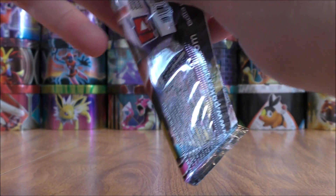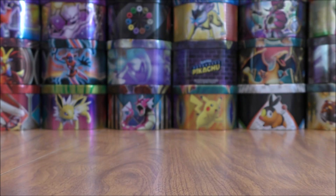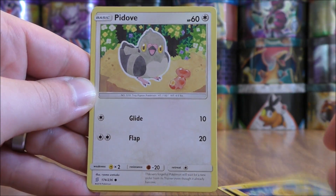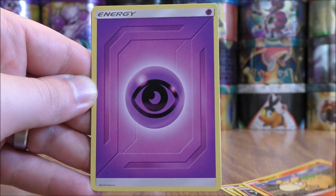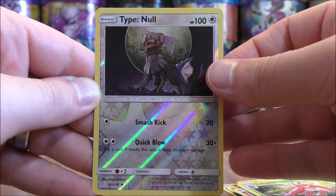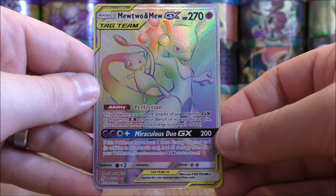Not expecting too much in the remaining packs, but could pull something good. I haven't looked too closely at this set so far, but at first glance I do like Team Up and Unbroken Bonds a little bit better. Honedge starts the pack, followed by Pikachu, Pidove, Poipole, Pheromosa, Psychic-type Energy, Dedene, Lurantis. The reverse holo is of a Type: Null — an uncommon. The final card would be a Mewtwo and Mew GX Rainbow Rare.